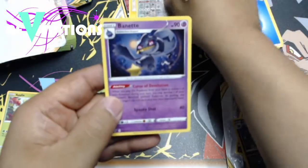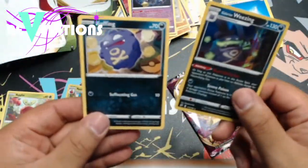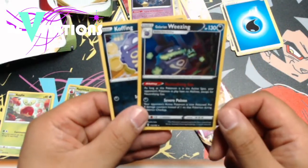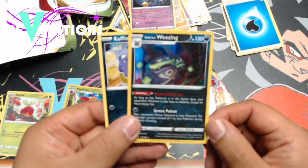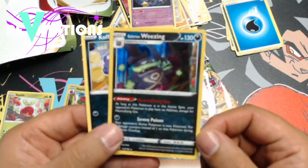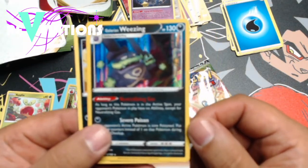All right, so here are the cards. You get a Koffing here, which is pretty cool — it's a common. But look at this one: Wheezing, Galarian Wheezing, a Holo. I love those lines. Look at that — you can tell it's a holo by looking at that. So cool. But there is a Galarian Wheezing, very very cool looking card. Again, you know you're getting these.